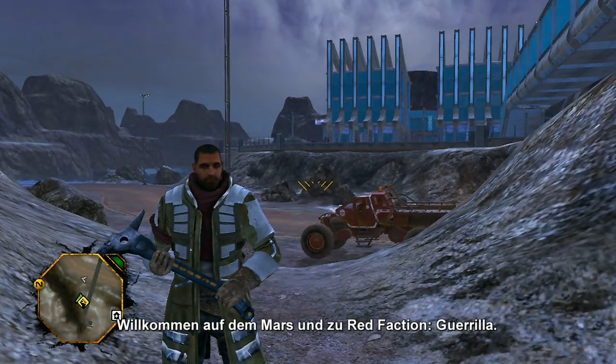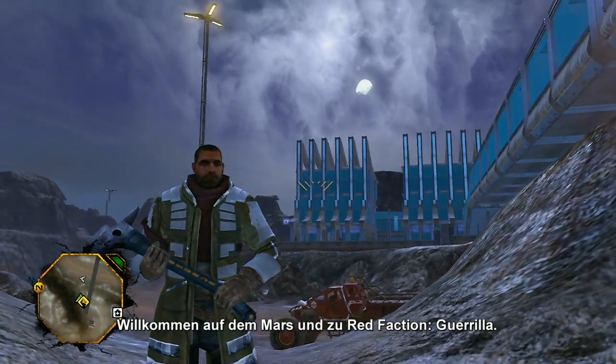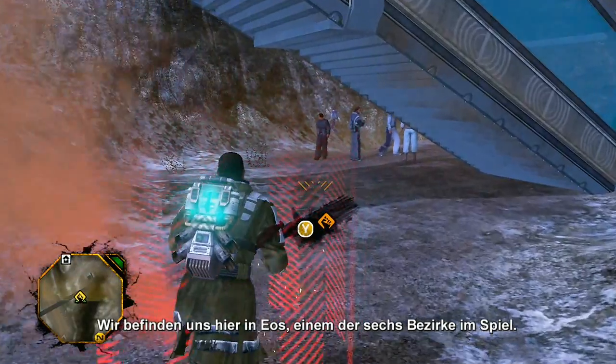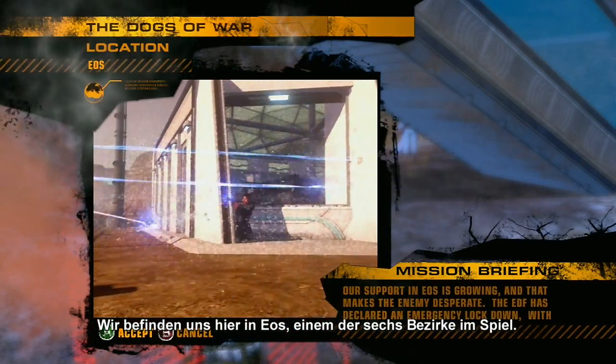Hi, I'm Drew Holmes, writer for Red Faction Guerrilla, and welcome to Mars. We're currently standing in EOS, one of the game's six sectors.